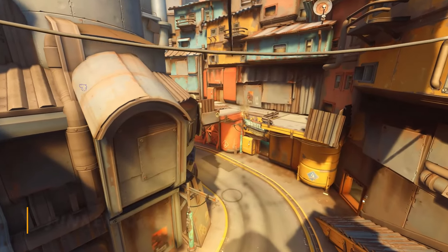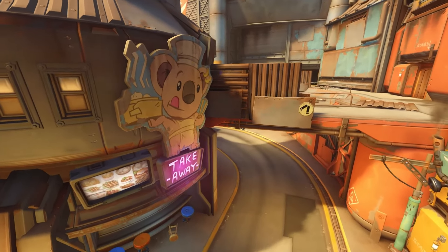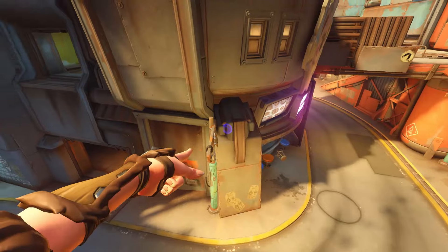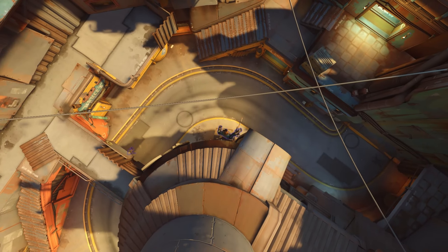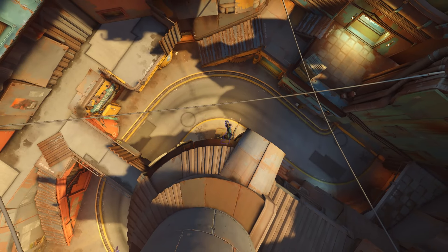This spot on Junkertown is actually very similar to the Shambali Monastery spot. If you're able to push up enough for it, you can get Bob to stand up here by lining your placement up with this pole that sticks out, making it pretty foolproof to replicate if you follow that guideline. As it sits on this corner, the coverage this one provides is very spread across this first segment of point B.